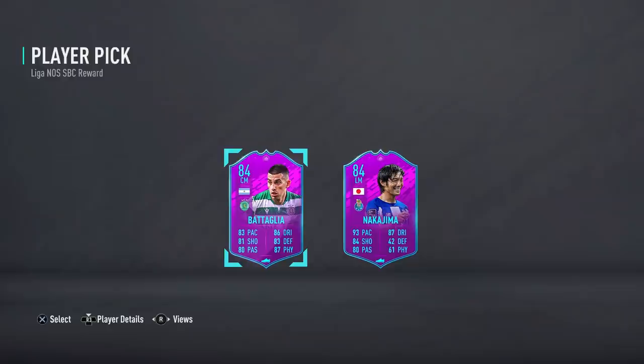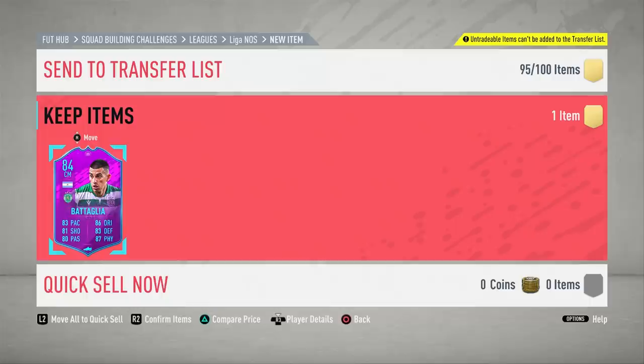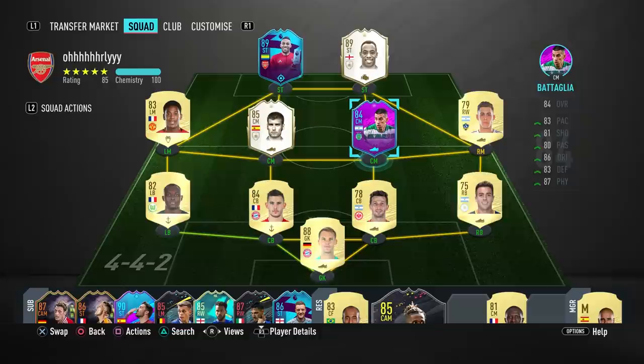Welcome back to another video and welcome to this League SBC Bataglia review. Earlier today EA released the Portuguese League SBC and the rewards for completing it are either an 84-rated Bataglia or an 84-rated Nakajima. In today's video we're going to be focusing on the Argentinian, but if you want to see a review on Nakajima, leave a like and let me know in the comments.